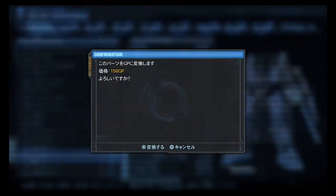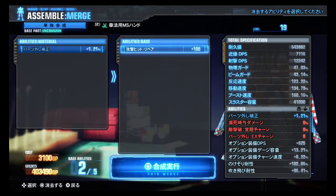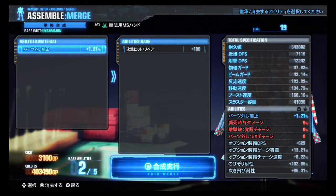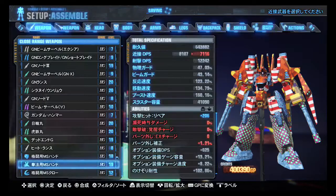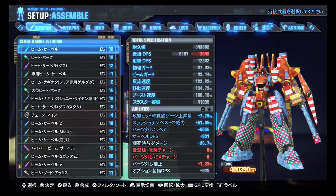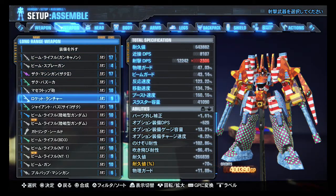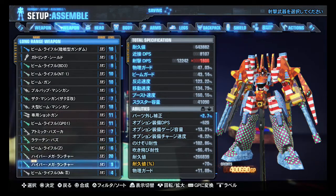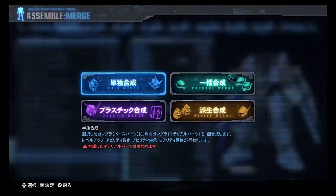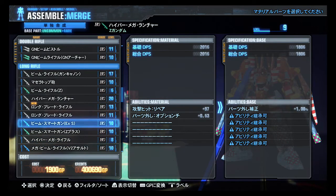I didn't need that level MS hand but it couldn't hurt to have it — gives a higher chance of parts break and repair on hit to the fairly strong martial arts hand, so sure. Now off to other weapons — top of the list. Don't need this Ground Gundam rifle, don't need that Gundam Alex rifle. Do need this hyper mega launcher for sure — going down to long rifles, hyper mega launcher, there it is.